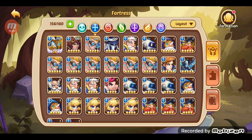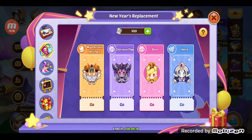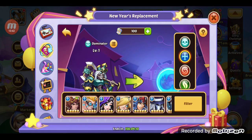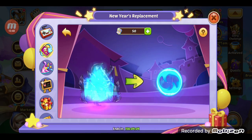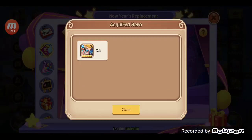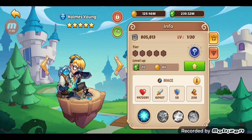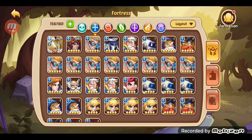Oh my god — one, two, three, four, five, six, seven — seven Homes Youngs already. If I go to swap a couple more — eight — and nine! That's nine Homes Youngs, there we go. Now I officially have all these Homes Youngs. I need to save more. I can make Homes Young when I have enough food and stuff, so that's nice.